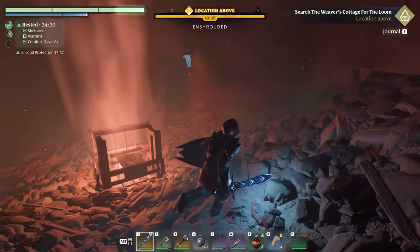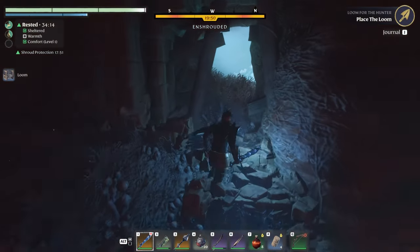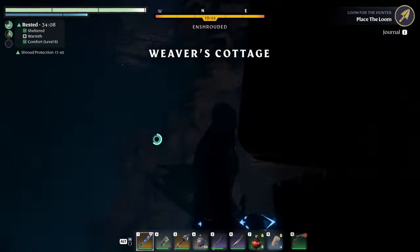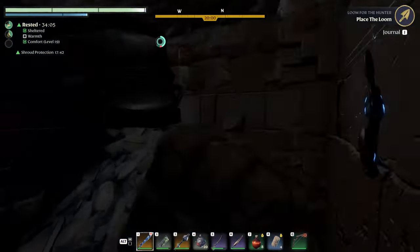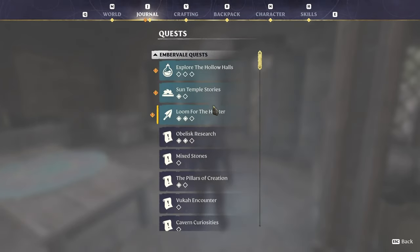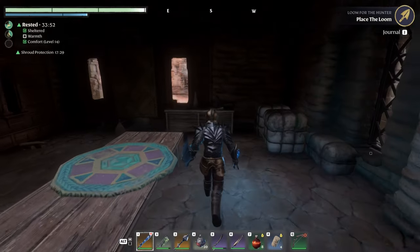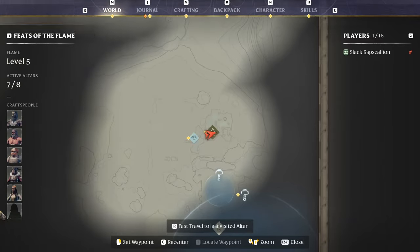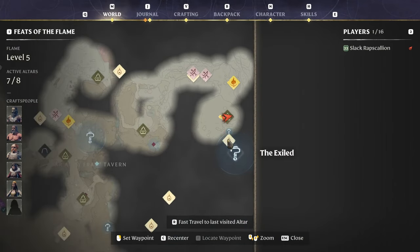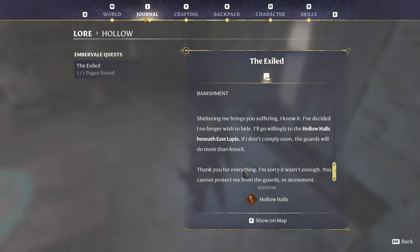Is there bad guys down here? There's bad noises but no bad guys. I'm sure there's bad guys in here. Oh — that's probably the hollow halls. No thank you, I don't want to do that right now. We can get out — nice. So we got that. Place the loom — okay perfect. That's everything we need from here. Is that the hollow halls? Found a journal — Banishment. Yeah, that's the hollow halls.